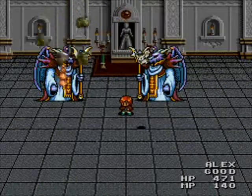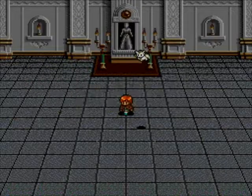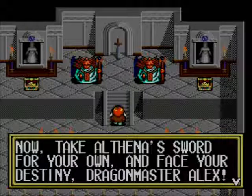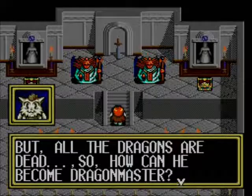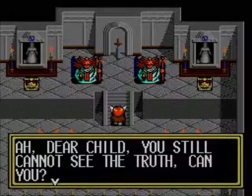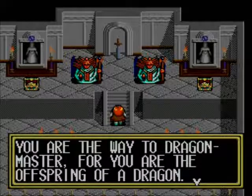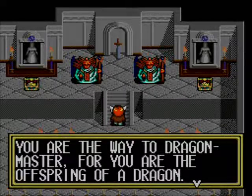4,000 experience — nice — and a level, sweet. 'You do possess the sacred power of the ages. Now take Galthina's sword for your own and face your destiny, Dragon Master Alex.' But all the dragons are dead, so how can he become Dragon Master? 'Ah, dear child, you still cannot see the truth, can you? You are the way to Dragon Master, for you are the offspring of a dragon.' There you go — Alex is officially declared a dragon.